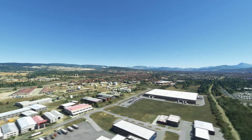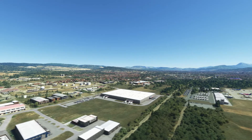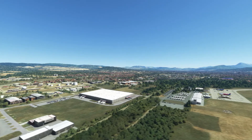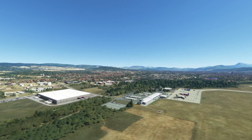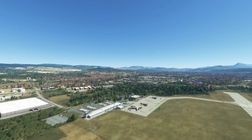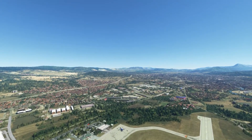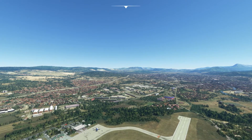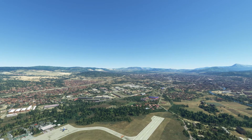A little pan across back to the airport shows some lovely buildings — there's lots for you to discover here. Lifting up, you can see lots of work on buildings that have been worked on, along with the train system and rail yards going up towards the city. It's really very nice.